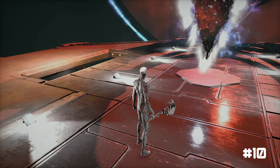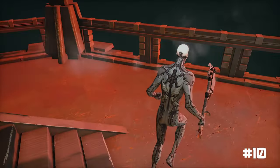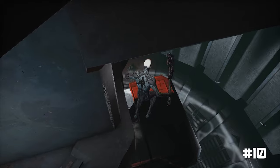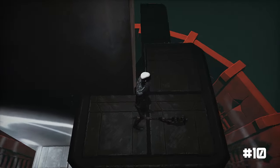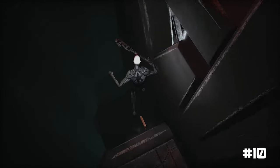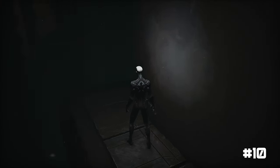To locate the final coin within the Observatory, proceed to the podium bridge and descend the stairs situated on the left-hand side. Once you reach the bottom of the stairs, at the edge you will come across a set of platforms leading downward. Drop down these platforms to reach the bottom. Upon reaching the bottom, explore the dimly lit area behind the big pillar in the center to discover the last coin in the Observatory.